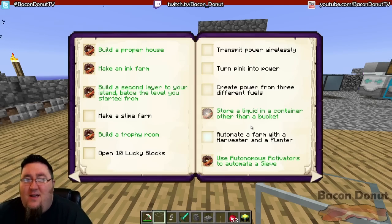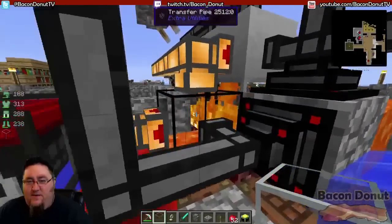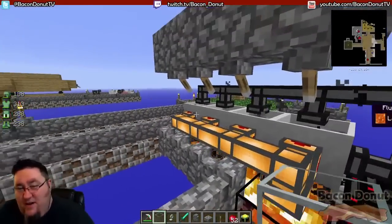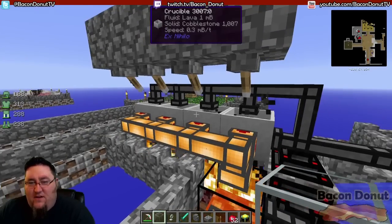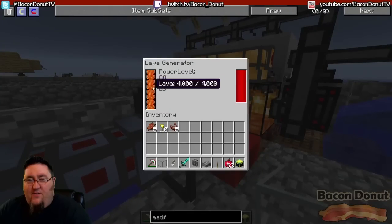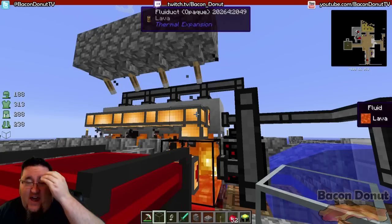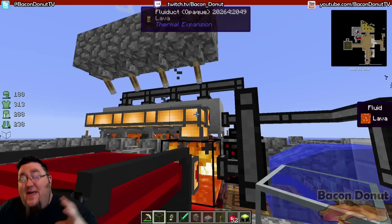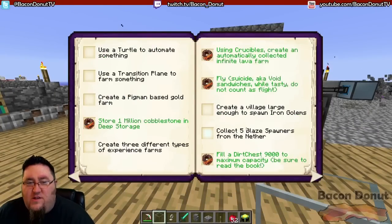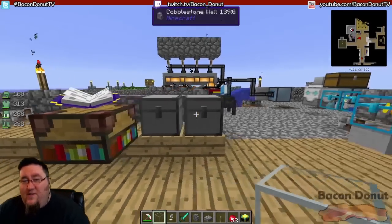I'm going to show you the first step toward that. This is the basic concept — you can see I've moved the chest here because it was making cobblestone and it was kind of loud. This is an automatic lava generator using crucibles, which was a previous achievement we completed. That's creating lava power for this generator. We're going to supersize that on a larger scale, and in the process we're also going to complete a pigment-based gold farm achievement.